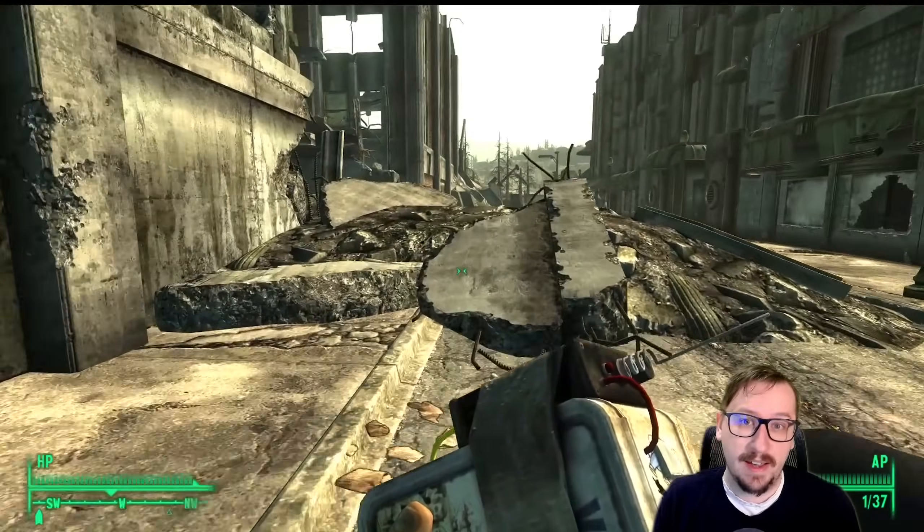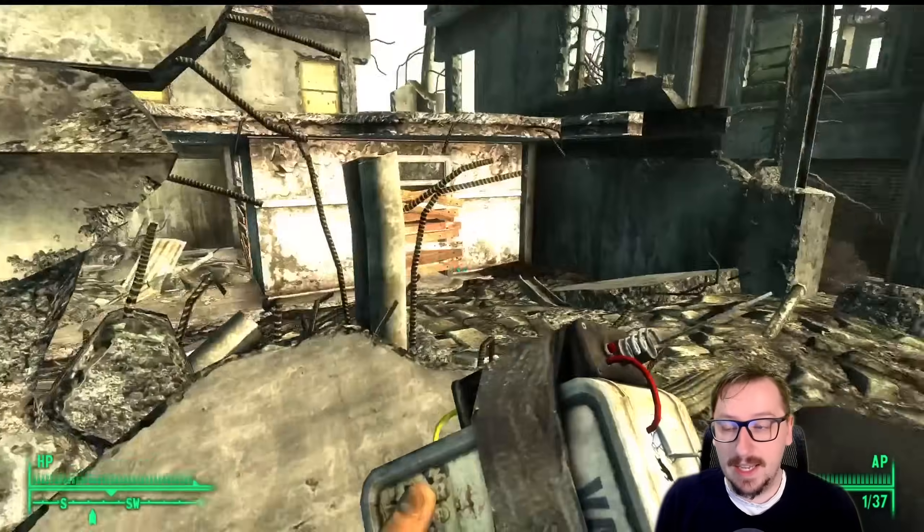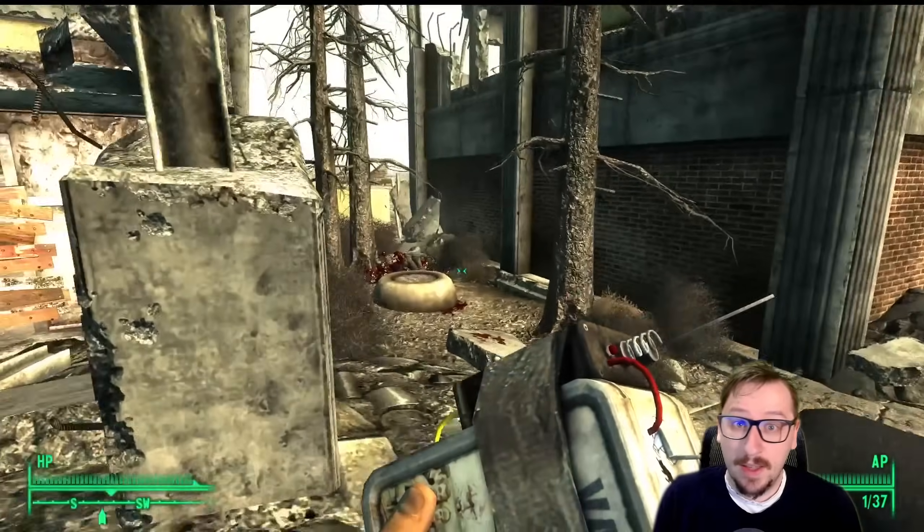Quantums are kind of limited unless you get Nuka Chemist, and you do need them for Sierra's Quest too, so that can be kind of a pain. They're also just not as common to find on workbenches as the Bottle Cap Mines. Bottle Cap Mines are super useful in any build, even if you're not building towards explosives, because you can lay them down and have enemies run over them. They can still chunk Death Claws, kill Yao Gwais, and do really high damage to other enemies. So they are a very solid explosive and probably the best explosive in the game.